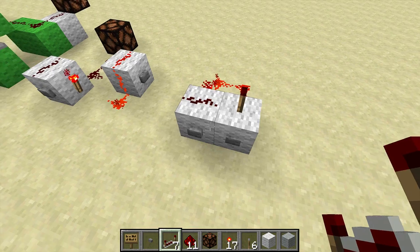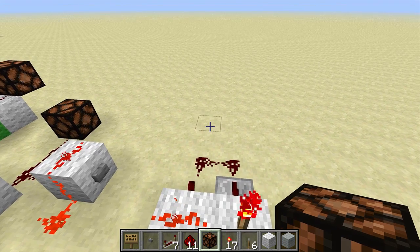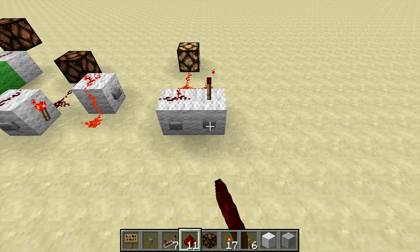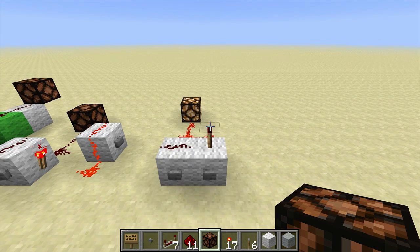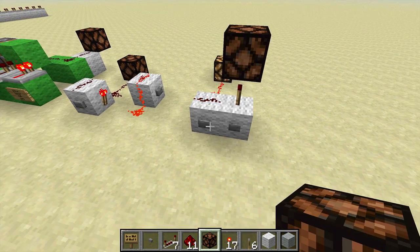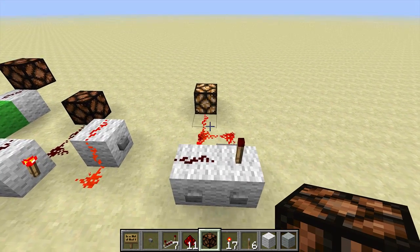Here we have on and off — set and reset. We'll pop a lamp back there and hook it to the output so that we can get a better visual indication of that. The other thing that you could do would be to put your output off that torch. Of course, then it's inverted, but in that case, this is set and this is reset.